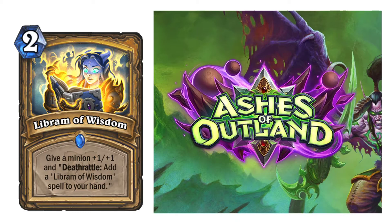Libram of Wisdom — a nice cheap one at 2 cost. Give a minion +1/+1, and Deathrattle: Add a Libram of Wisdom to your hand. So this is just infinitely reusable. Basically, if you reduce it to 0, you're always going to be able to give any minion you feel like +1/+1. It's like Explorer's Hat, except you can make it cheaper, which is really strong. I'm giving this a 9 out of 10 — it's ridiculously good. I see this in play for sure, even if you just run one cost-reducing Libram card.